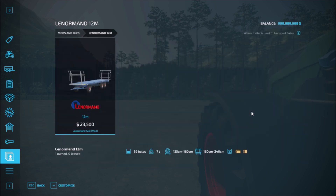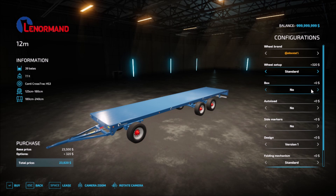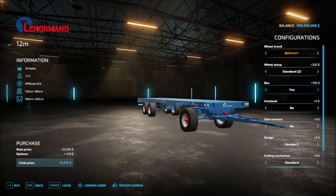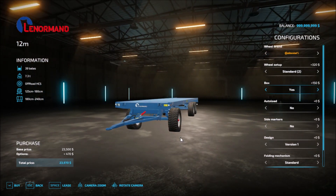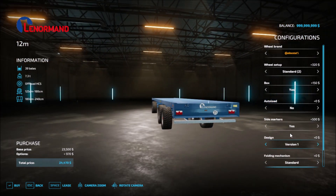Then we have the Lenormad 12 meter bale loader at 22,500. Wheel brand starts with Trilborg, then Continental — standard or standard two. You can add a box — yes or no. Auto load — yes or no. Side markers — yes or no. Design options include version one, version two, paddle back, Fusion one, and Fusion two.